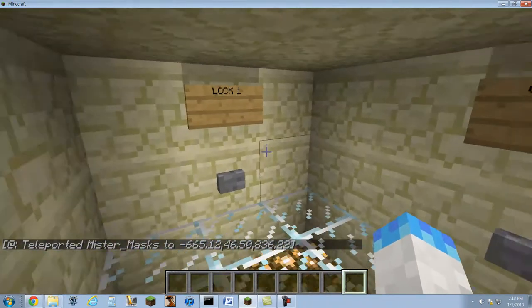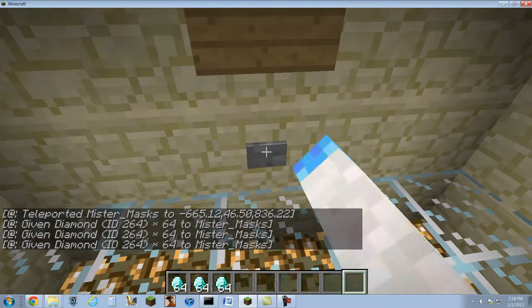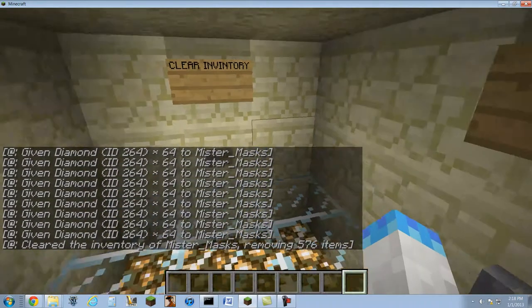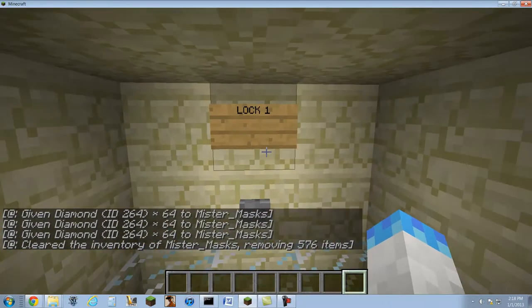And here I am. I can get diamonds — woo! All by using the command block. I can clear my inventory using the command block, and I can teleport myself back to the lock, or to lock two.